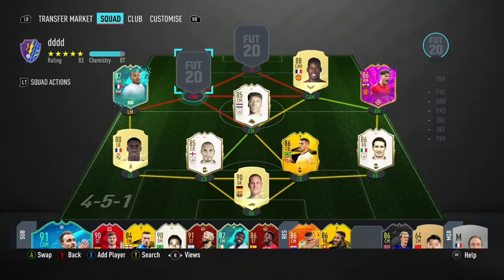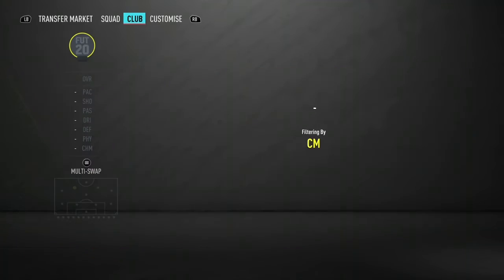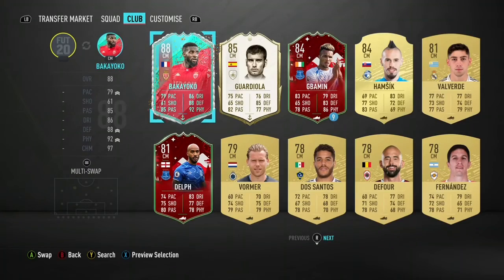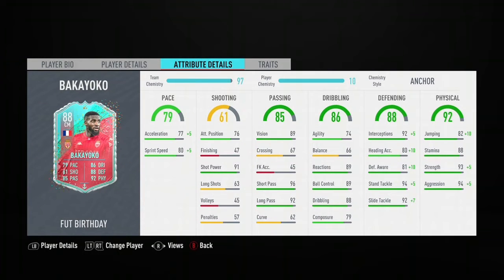Moving on to the next CAM, this is a FUT Birthday card — Kyoko. He was part of the objectives during FUT Birthday. This card is really really OP. He's got 79 pace but in game he feels way way quicker than that — he runs like a guy with 85 or 86 pace. He's got good defending, great physical, and he's just a great CDM to use. If you have got his card, I highly recommend using him.